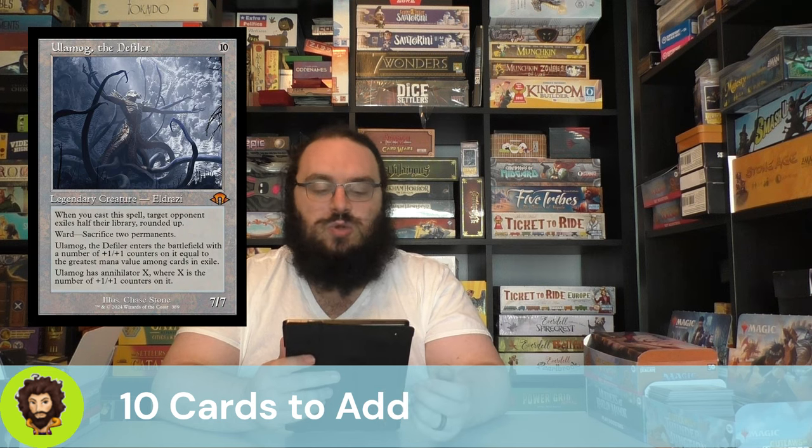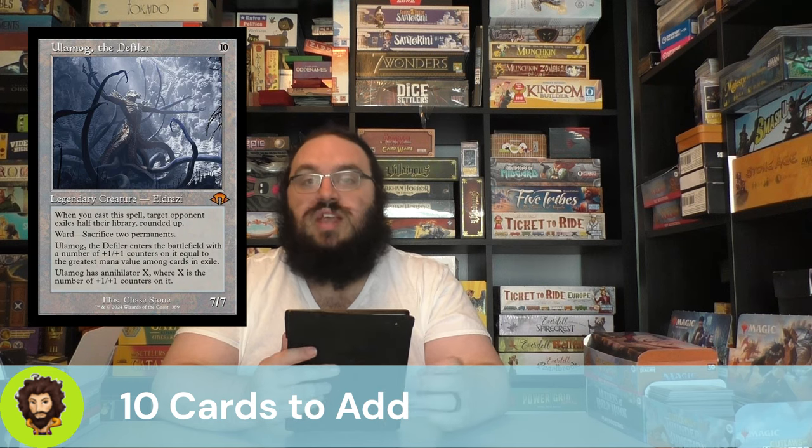We're also adding Ulamog the Defiler, a 10-cost Eldrazi that exiles up to half of a target opponent's library rounded up. That's a triggered ability on the stack, so we can double it with our commander by paying the extra two mana. Cozalect the Broken Reality follows — a 9/9 for nine. When you cast this spell, up to two target players manifest two cards from their hand, and you draw a card for each manifested. Other colorless creatures get +3/+2, making even your scions and spawns powerful.